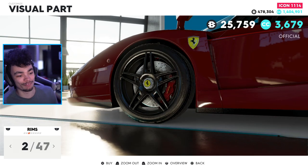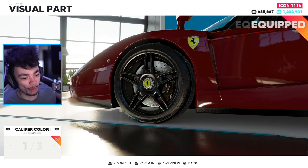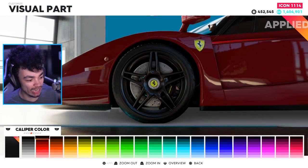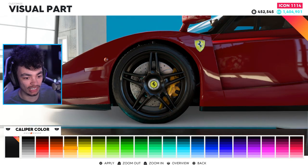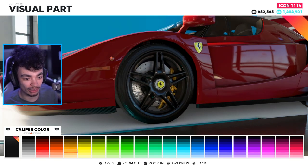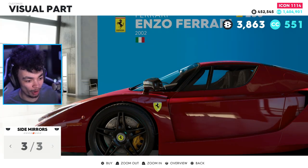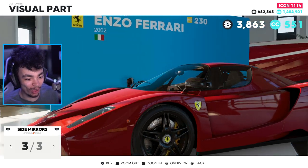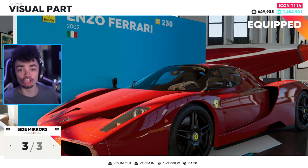For rims, I hope we've got some black. Yes, we've got the black Ferrari rims. Am I going to keep silver? Hell to the no. And brake calipers — should we make them red? We'll make them yellow, put a bit of yellow on this car to spice it up. And the side mirrors — the camera isn't really locked on properly — we've got the flag on there, or we can make them carbon fiber.